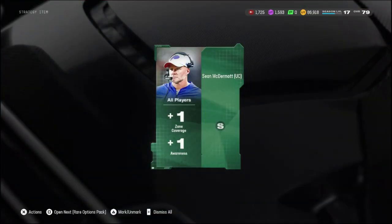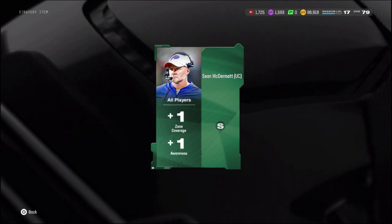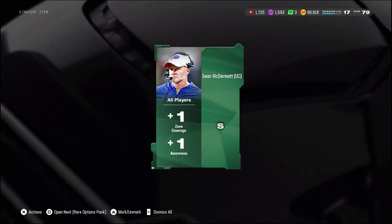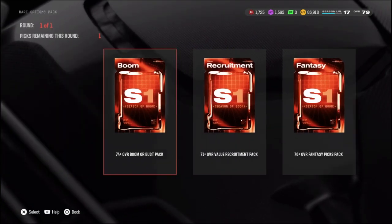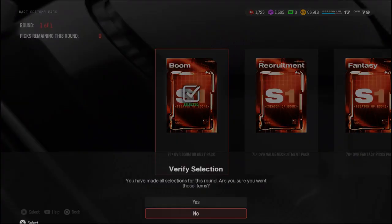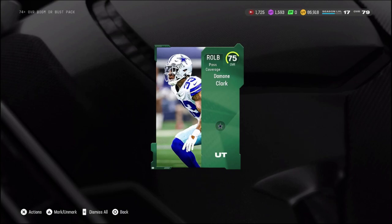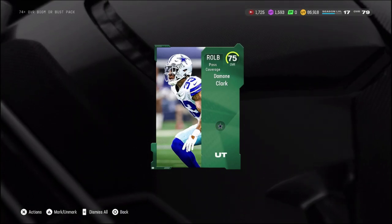Right here we have our strategy item — let's get a big one. This is going to be head coach Sean McDermott. Not too bad: plus one zone coverage, plus one awareness. That's going to be huge because sometimes the players can be pretty stupid out here. Now we have our option pack — I think we got to go for the boomer bus pack. You got to go bigger or go home, and we get a 75. Not looking too good for us.